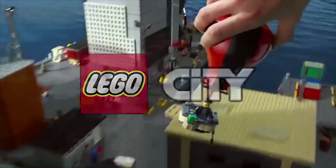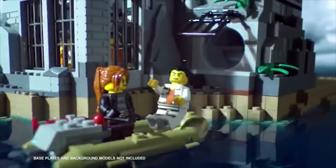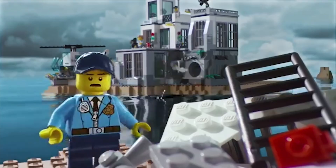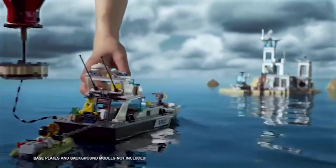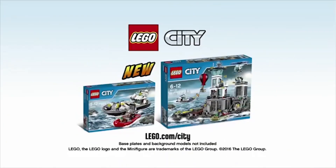In Lego City, the Master Crooks get sent to Prison Island, but they're still up to no good. The Master Crooks are escaping! Quickly send out the new police boat! Build the new police boat, launch it into the water, and chase down the Master Crooks. Cut off their escape, lock them up, and bring them back to Prison Island. The new Prison Island Police Collection from Lego City. Base plates and background models not included.